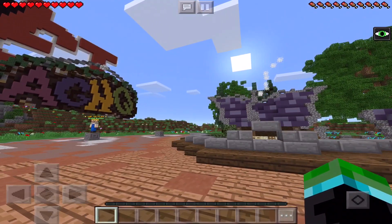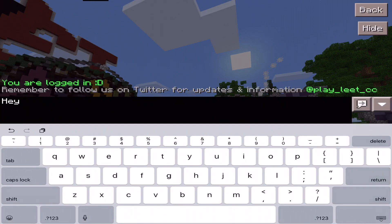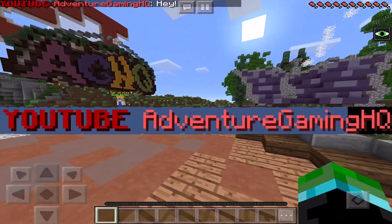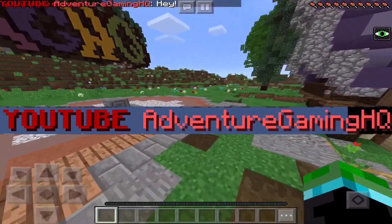When you're looking around the server for me, you'll find me very, very easily. My name is in all red — Adventure Gaming HQ — and right next to it, it says YouTube, so it's impossible for you to miss me.